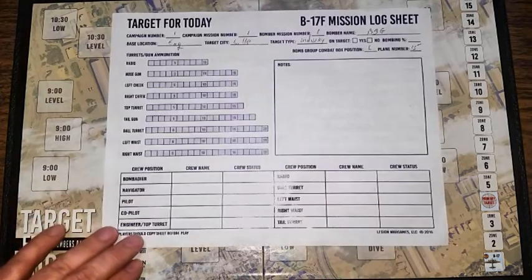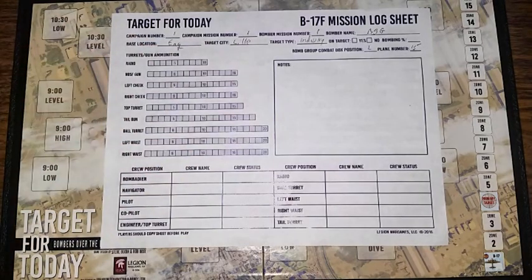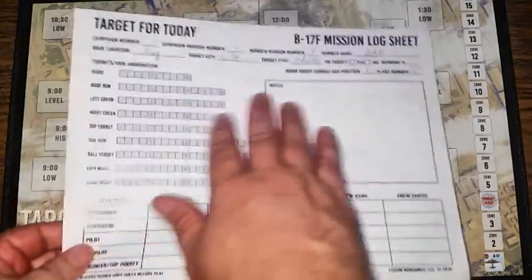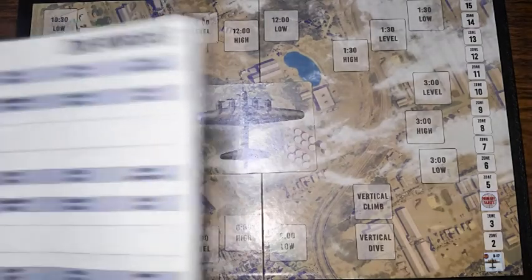The last and very important section of the mission log sheet is the ammunition area. Every time one of your guns fires, you check off a box — not round-for-round, but in units of ammunition as the manual describes. Each gun can only fire a limited number of times before running out. It is possible to move ammunition between guns, but this represents all the ammunition you have for the entire flight, for all guns combined.